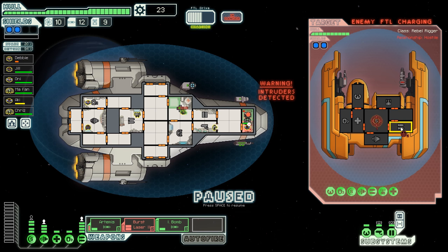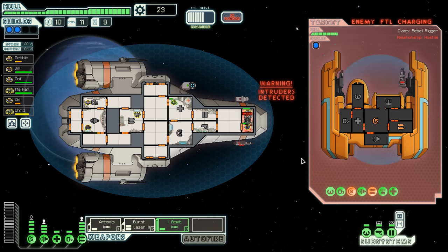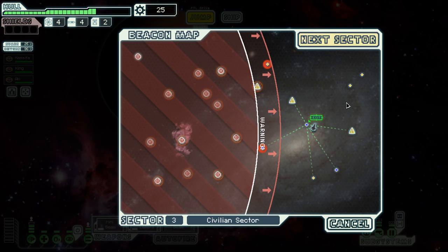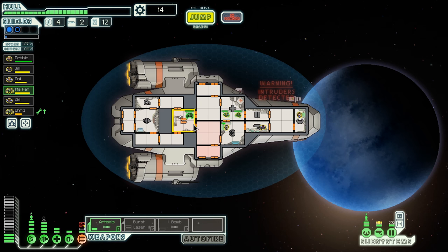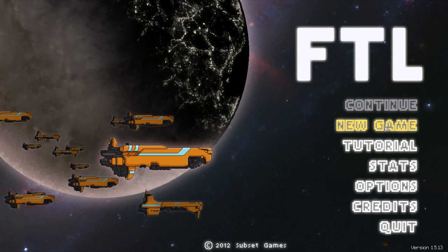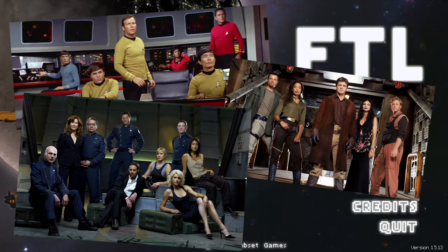Though the story is incredibly short, Faster Than Light is about you. You are carrying vital data on behalf of the last holds of the Federation fleet against the brewing storm of the rebels. But more importantly, you are the captain of your ship — that's what everything comes down to. The team at Subset Games drew heavy inspiration from the captain's position and crew responsibilities in the universes of Star Trek, Firefly, and Battlestar Galactica.